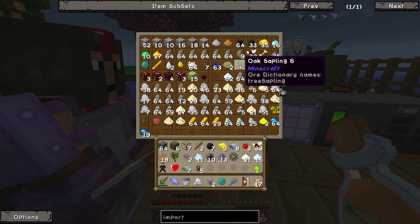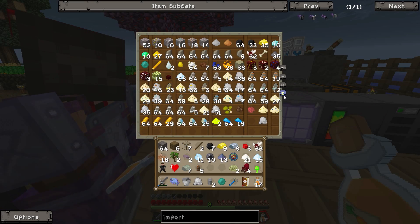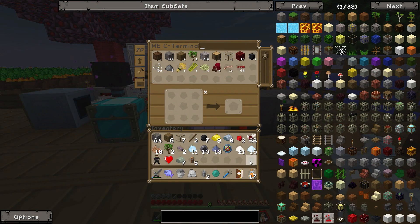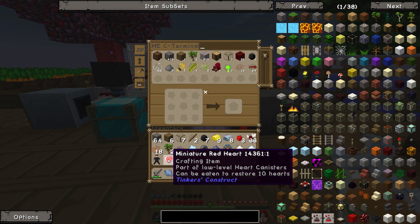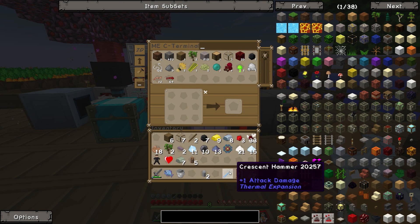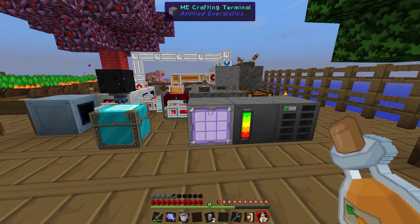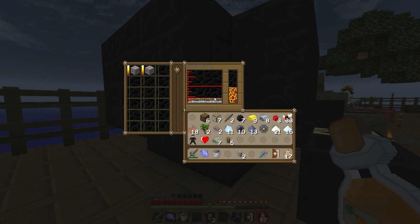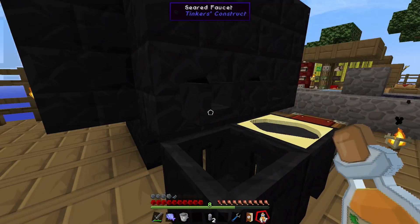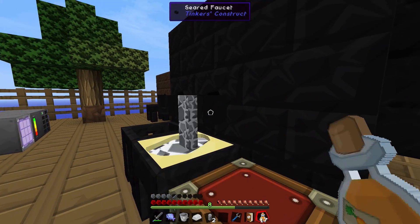I learned about all this when I was doing the live streaming of the Yogscast Complete Pack. Your ladder looks a bit scary now — climbing down in pitch black, putting ladders underneath you as you go. I think I'll pass on that. Oh, you're down here? I'm at the next layer.